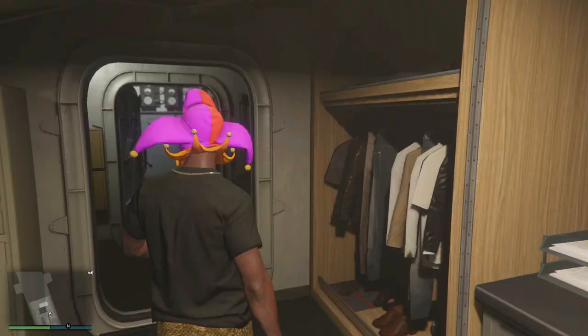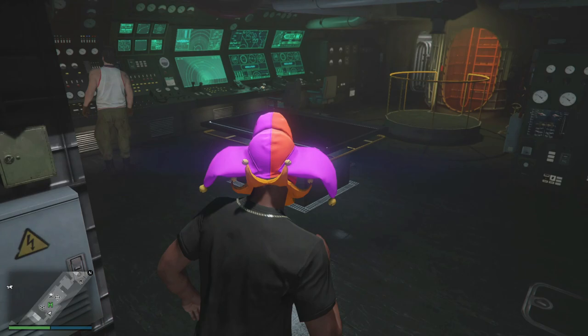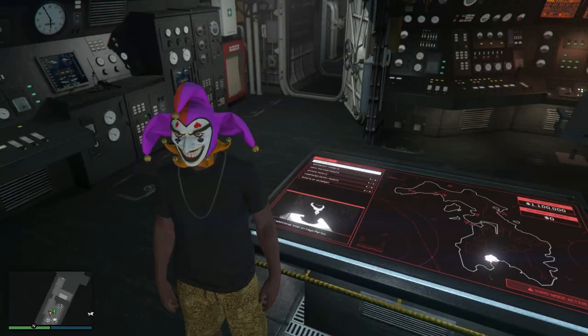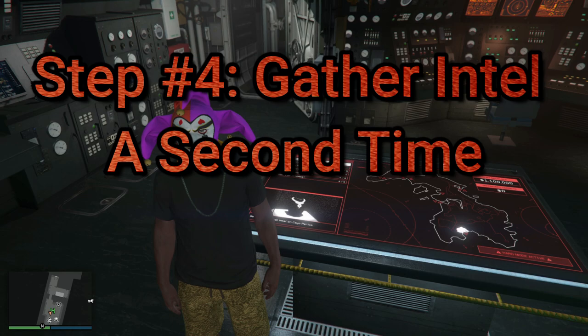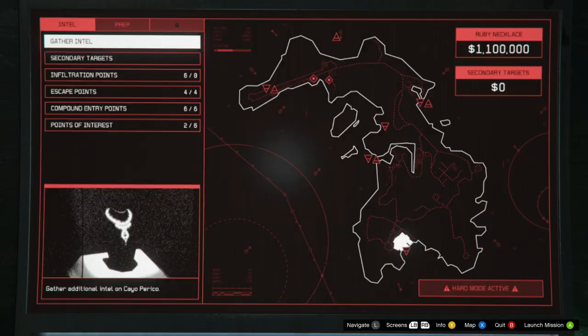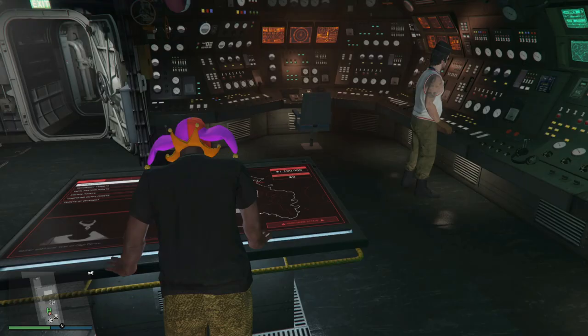As you can see, we're back on the submarine. I'm going to go back up top to the planning room. Remember to register as a CEO. As you can see we have the ruby necklace, and we're going for the pink diamond — so we don't want the ruby necklace. We're going to go up to the planning screen, interact with it, and gather intel once again.